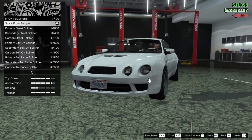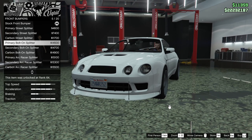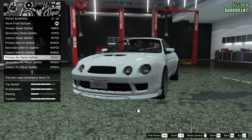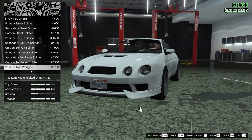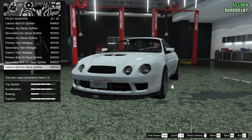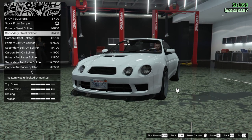For the bumpers, we have front and rear options. You can go for the primary street splitter, secondary street splitter, carbon street, primary bolt-on splitter, secondary bolt-on splitter, carbon bolt-on splitter, primary arc racer splitter, secondary arc racer splitter, carbon arc racer splitter, primary twin wedges, secondary twin wedges, carbon twin wedges, primary bolt-on, secondary bolt-on, carbon bolt-on, primary vented, secondary vented, carbon vented, primary extended splitter, or stock.